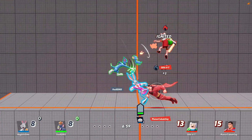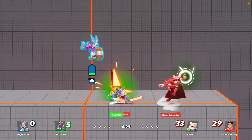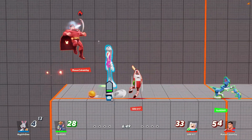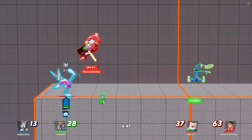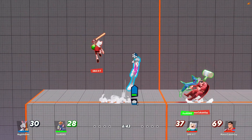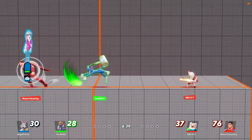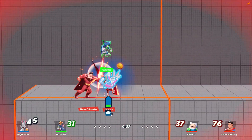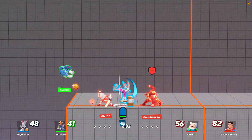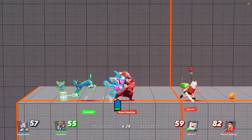Mages are the projectile characters that like to keep their distance. That's not to say they don't have any options when they're up close, but these characters are exceptional at stage control. I would compare mages to characters like Villager, Mega Man, and Snake. As for the specific mage I'd recommend, I don't think you could do better than Bugs Bunny. All of his moves are very straightforward, but he also teaches you something extremely important in Multiverses: cooldown management.